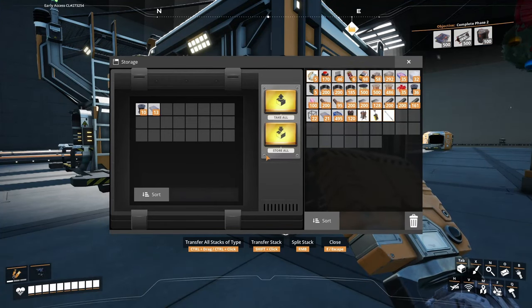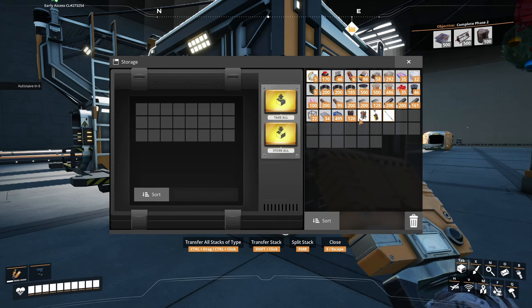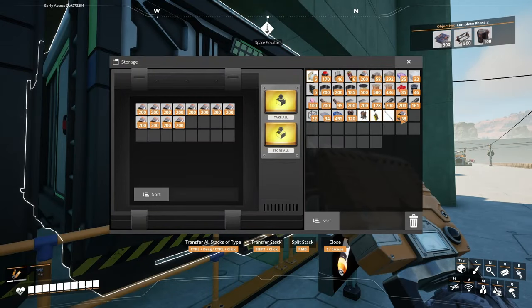This building is going to be my building for the space elevator parts. We're going to design factories that'll help us get the 500 smart plates first and foremost. The basic factories that I made here are starting to work and we're getting some rotors and reinforced plates. You can see we've got a ton of color cartridges now that all those flower petals have been processed.